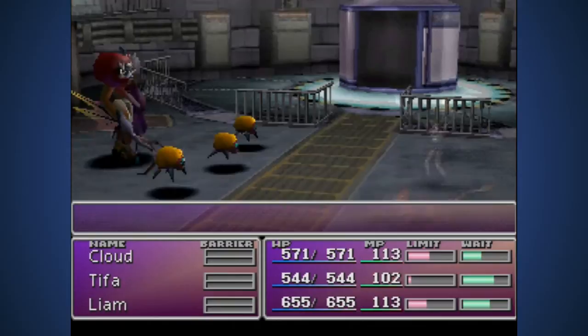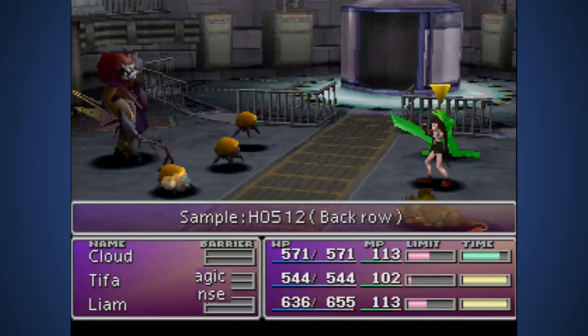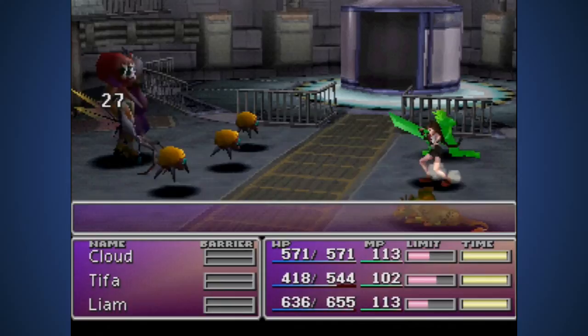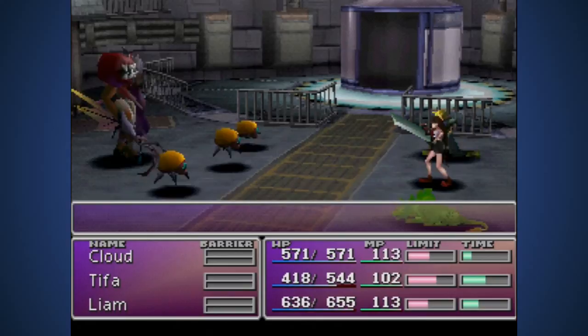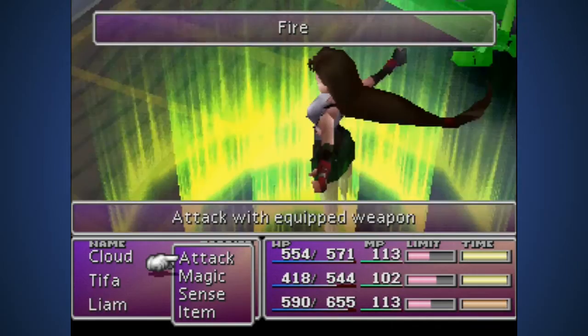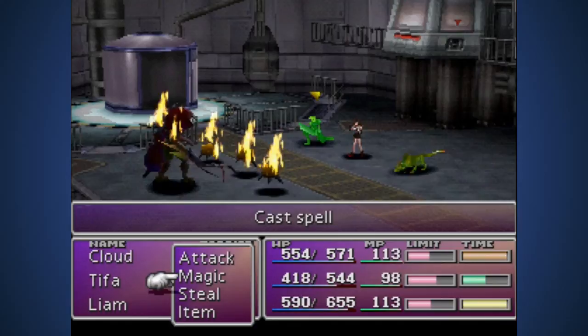We didn't get a chance to equip him but he comes pre-equipped. Boss time! Focus on the main guy in the back - he'll always bring the front row guys back. Who has fire magic? I think I de-equipped it hoping to equip the new party member. Oh, he might come with Fire - okay, he comes with Sense and Fire. Tifa has Fire with All.